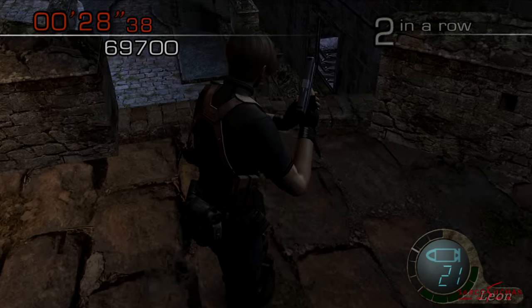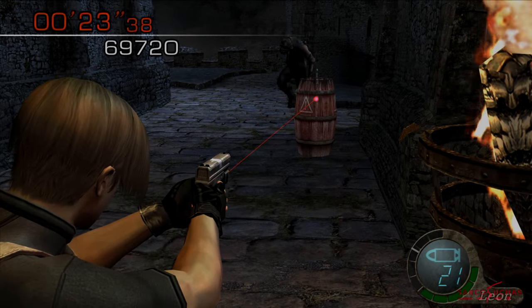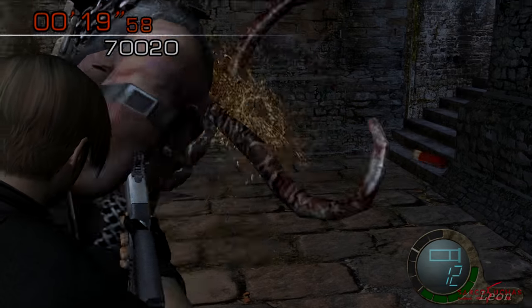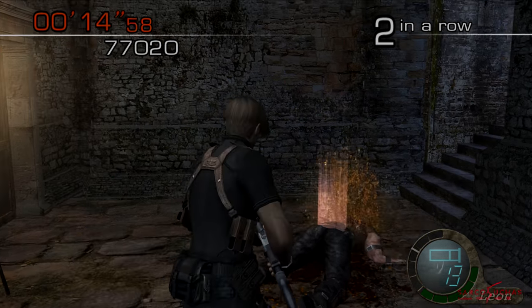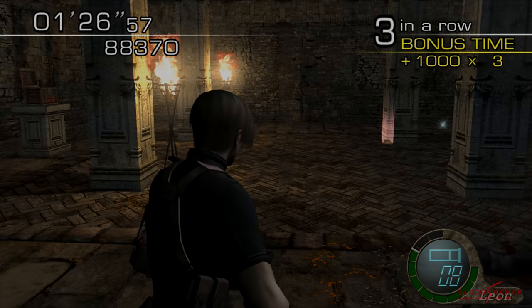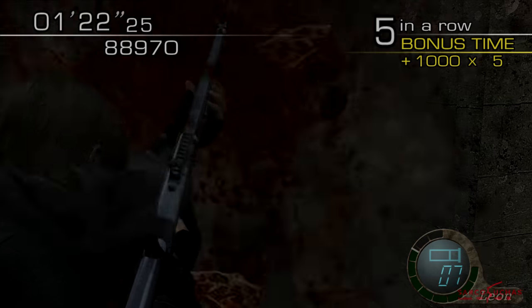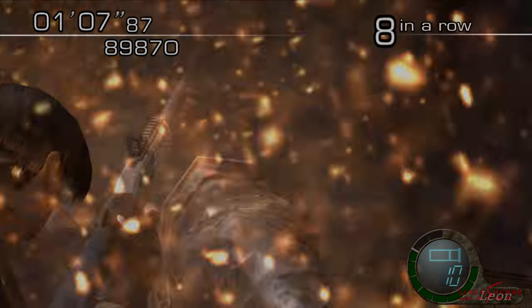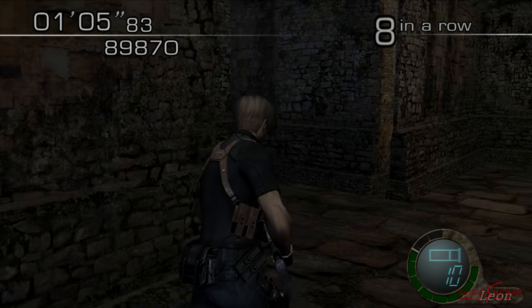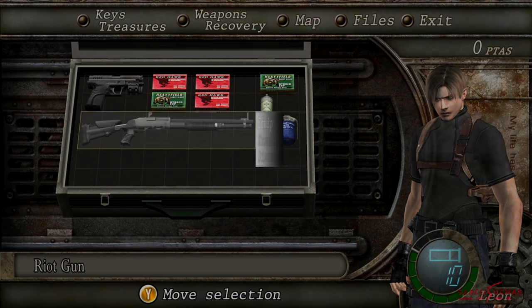If you want to kill the Garador for those extra points, jump back down and wait for him to pass the explosive barrel before shooting it. Now shoot his plaga a couple of times and he'll be dealt with. Speaking of Garadors, if you do want to face the other two on this stage, then save your grenades for the fully armoured variant, as his body can't be shot through with a shotgun like the other two. Use a grenade to stun him, shoot his plaga, rinse and repeat.